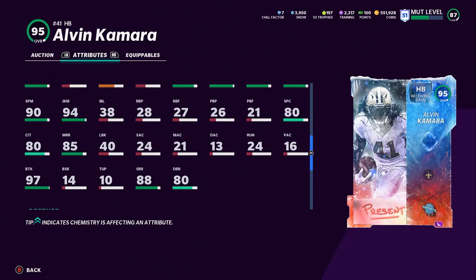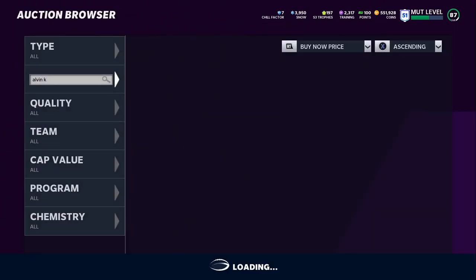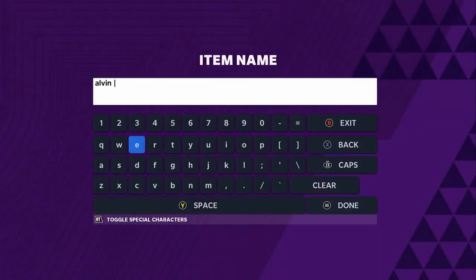He will have a 90 route running threshold if you put the right chem on him, and even an RAC route running bonus. So there's a good chance that Kamara could be the most dominant running back in the game. I'm putting him at 8 just because Bo technically has some better stats that people are going to care about, but that doesn't change everything.